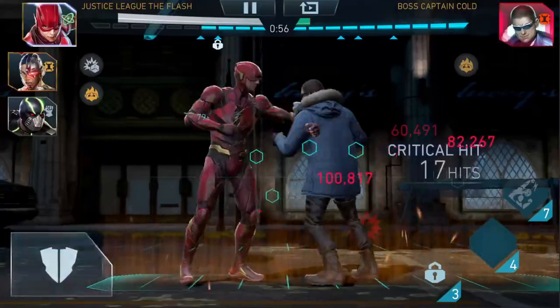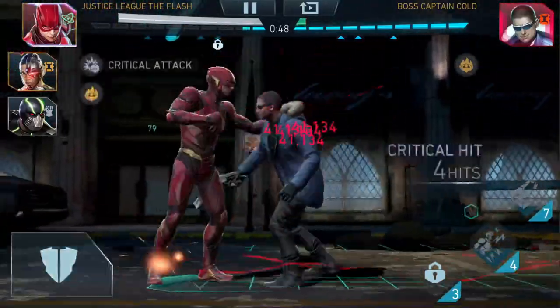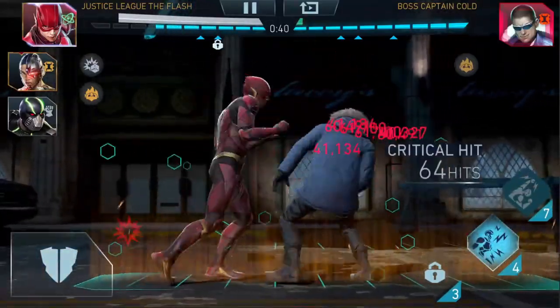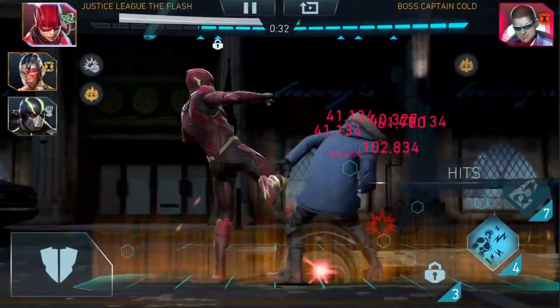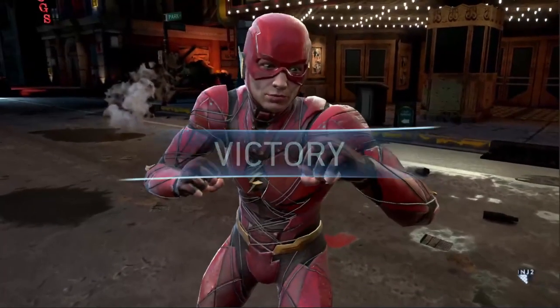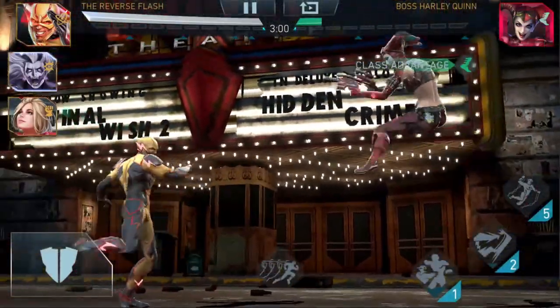Dark Metal cards on Flash, and I also have the 500% crit damage build on Flash. I recommend it on pretty much all your damage tiers for the most part, unless of course you have the Beta Club — in that case you should build characters accordingly. But on the secondary account I don't have that, so all my damage dealers are built for 500% crit damage with the Dark Metal cards. Just amazing artifacts.